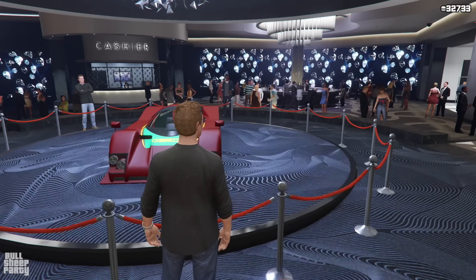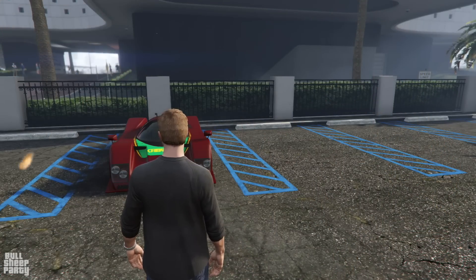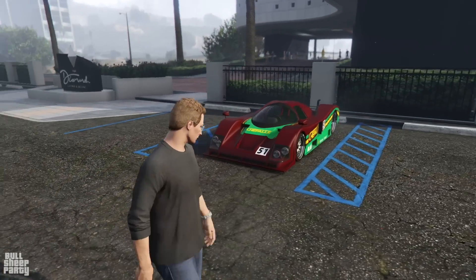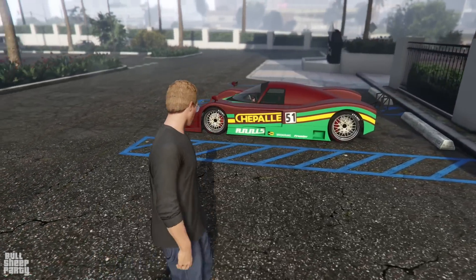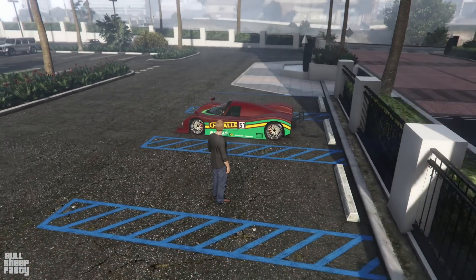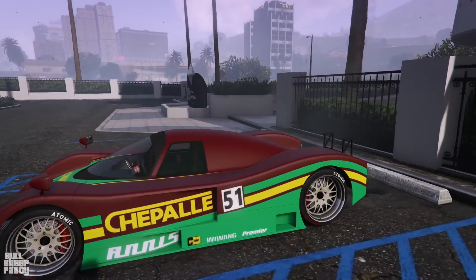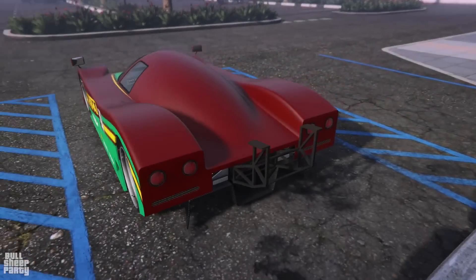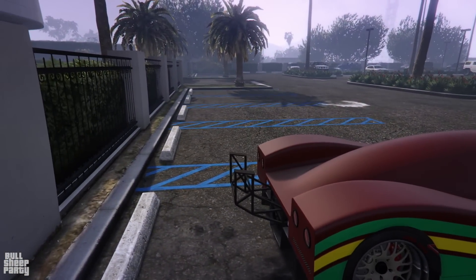And one poorly done transition later, we can get our first glimpse of the car in the sunlight. For those of you who haven't seen my videos before, we're gonna be looking at the exterior of the car, the interior, and we're gonna be customizing it in Los Santos Customs. The S80RR is very distinctive looking, and I believe this is the only car in GTA Online that comes with a spoiler mount without a spoiler.